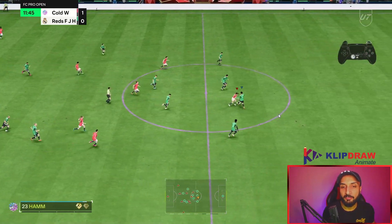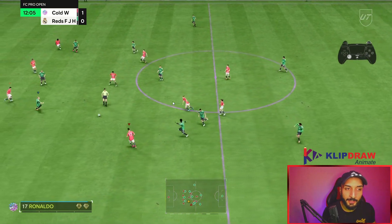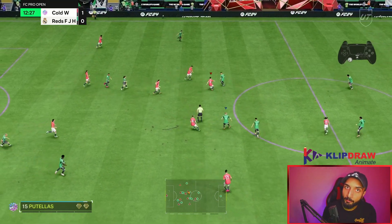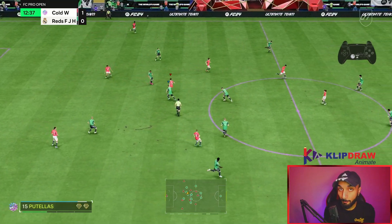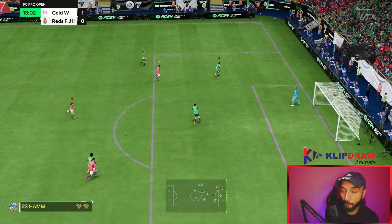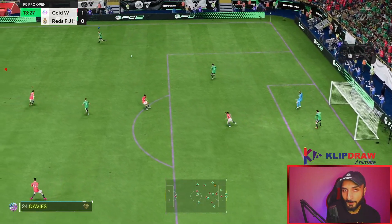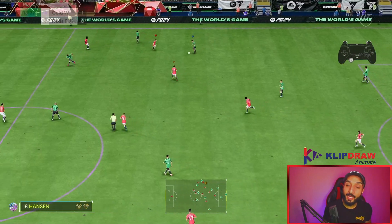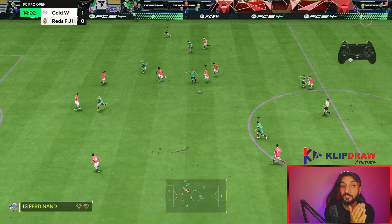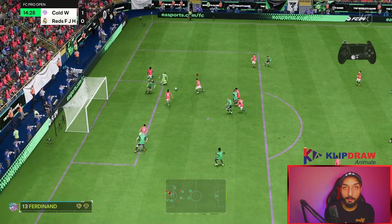Here is an example of being aggressive. I lost the ball and I'm looking to win it back. I see an opportunity, select Alexia, run towards the opponent, and get the ball back. It is all about looking for the moment where you can win the ball back. Most of the time, the button I am using to defend is R2. Why? Because it allows me to put my players in positions where they weren't before, and according to the game situation, I can win the ball back.